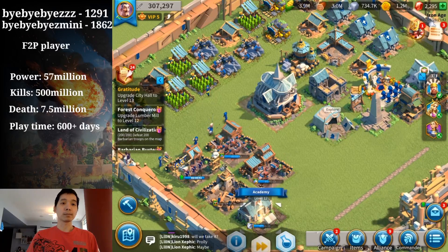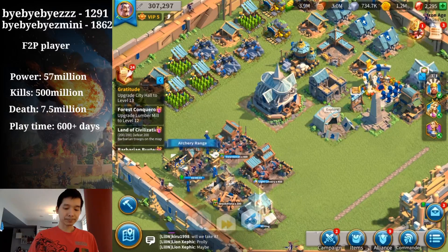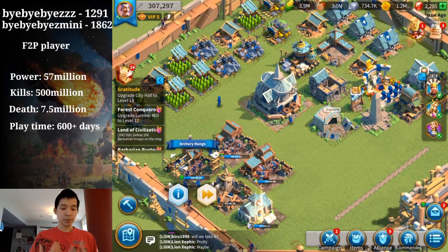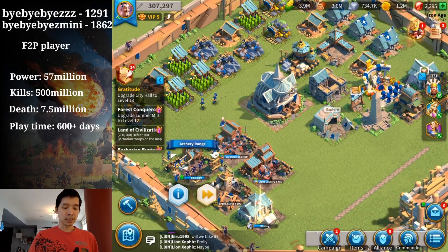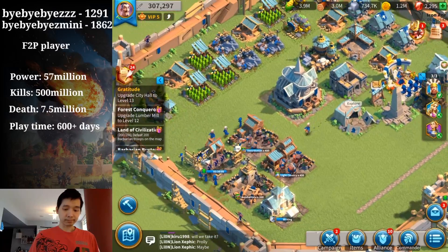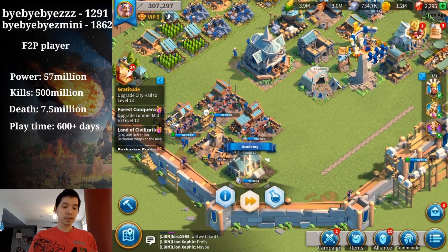Look at this building right here — do you notice any difference compared to the other three buildings beside it? It is under construction, and I cannot train any troops while it is under construction. So for two hours and 38 minutes it is under construction, I am losing two hours and 38 minutes of troop training time.